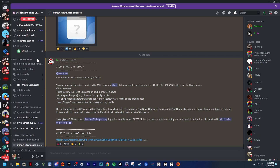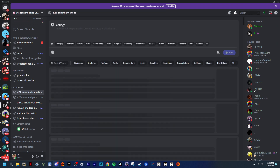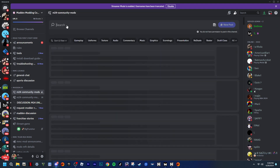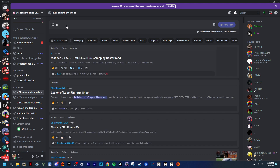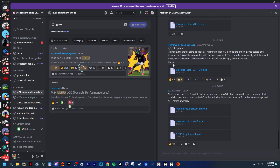You're going to go here where it says 'My M24 community mods.' You're going to see a lot of stuff. I'm going to show y'all — you need to type up 'unlocked' to find the type of ultra you need right here.